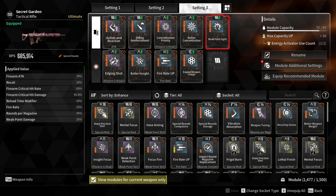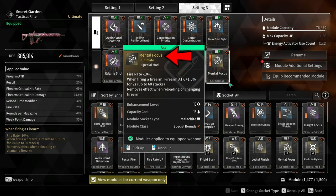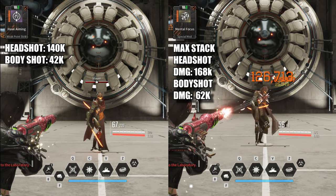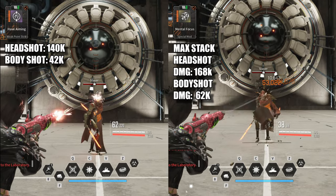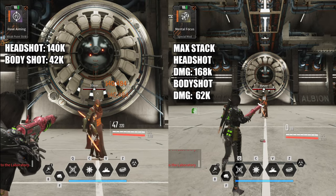I also added Weak Point Sight, which increases weak point damage by 35%. For the last socket, you have two choices. You can either go for Half Aiming, which increases weak point damage by another 40% but you lose minus 20% accuracy, which is negligible. Or you can go for Mental Focus, which increases firearm attack by 1.5% for 2 seconds, stacking up to 60 stacks — that's a 90% firearm attack increase — but you also lose minus 10% fire rate, which is really not that bad.